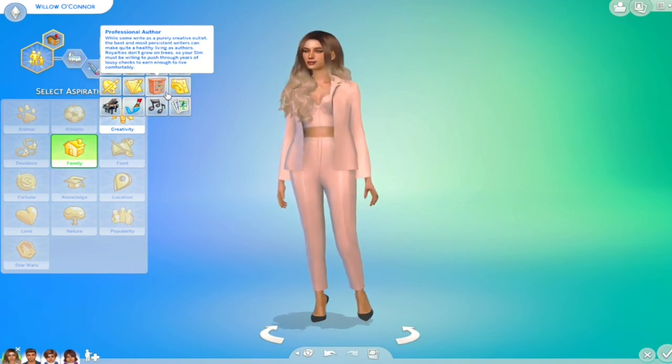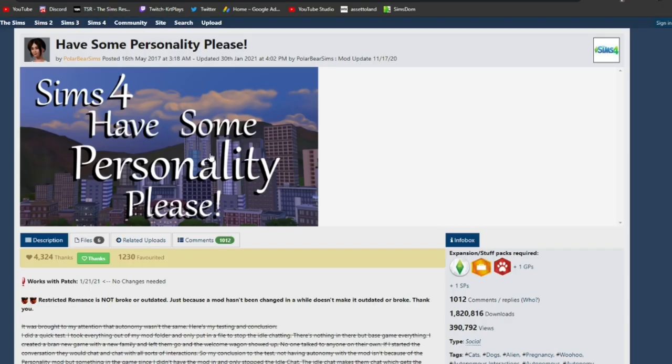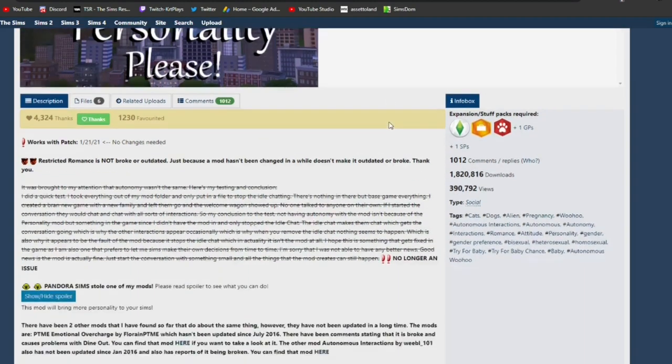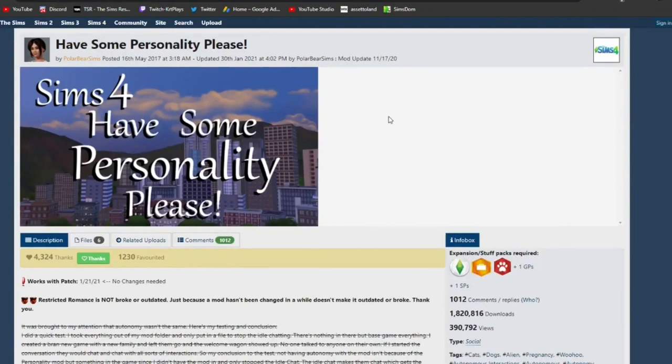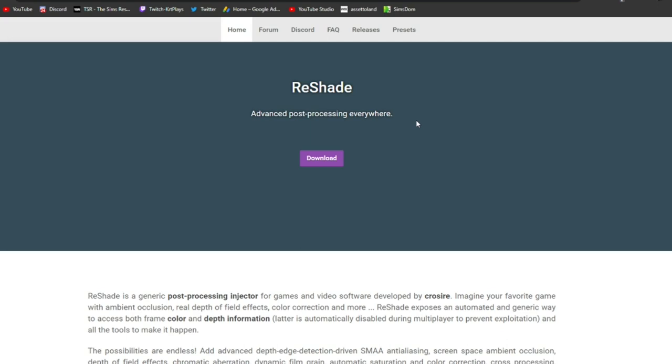The next mod I enjoy is Have Some Personality Please by PolarBearSims, available on Mod The Sims. It gives your Sims better things to talk about and helps them communicate without you micromanaging every conversation. It's not something you'll notice instantly since it doesn't come with its own menu, but there are more interaction options and it boosts friendships. It means your Sims don't just have the same topics constantly popping up on the interaction wheel.